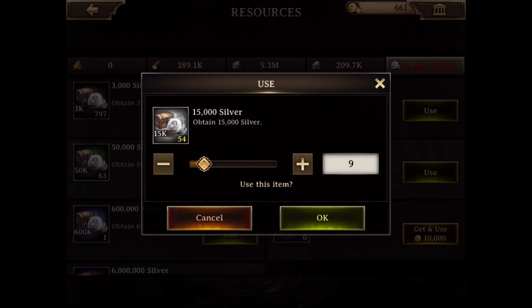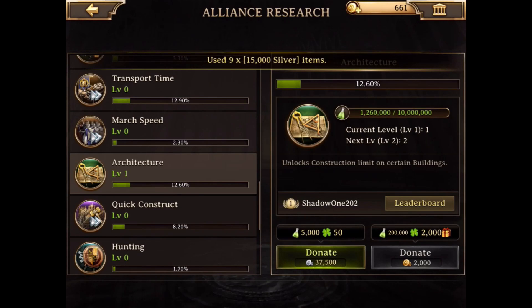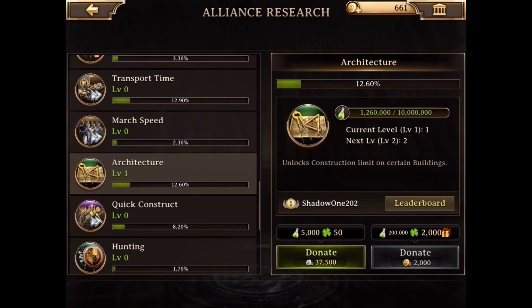That's what you can choose. Let's just get a few of these things — as you can see, my points will go up once I donate.